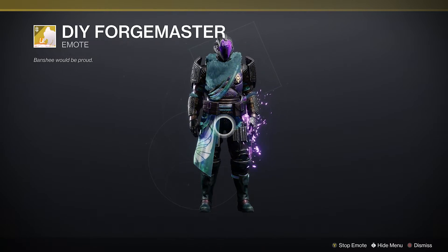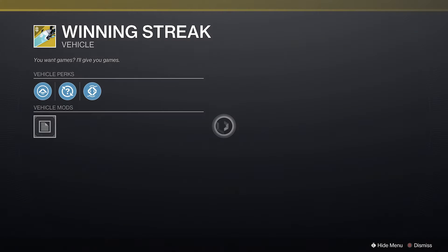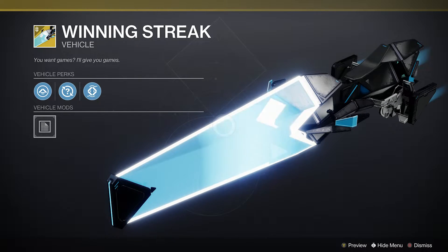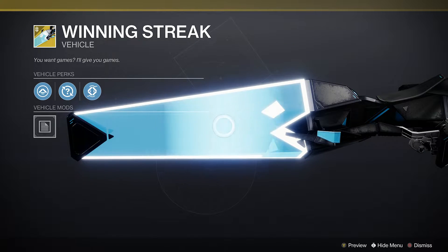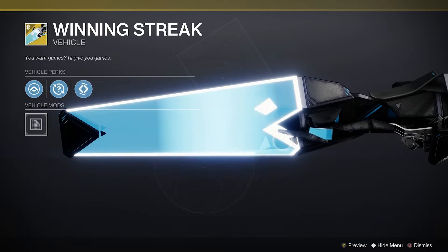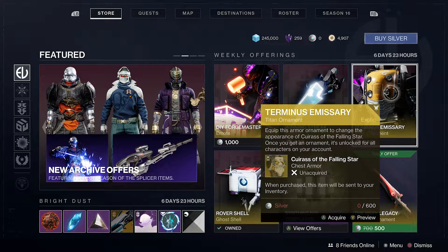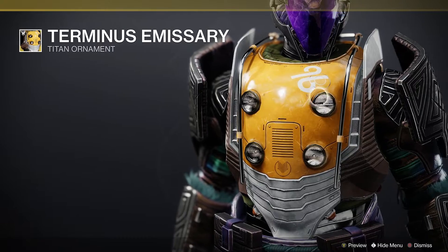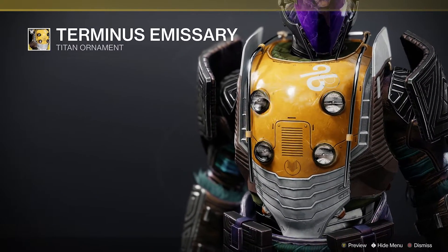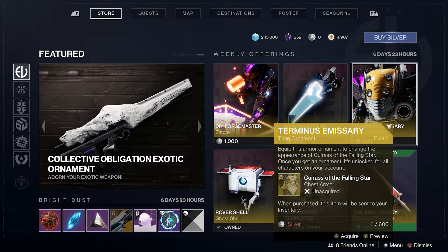The DIY Forge Master emote is going for 1000 silver or $10. We have the Winning Streak exotic sparrow, which looks like Tron. I believe there's a full set with a ghost and ship but it's available in separate pieces and not all available right now. We have the Terminus Emissary, the exotic ornament for the Caress of the Falling Star, which I believe was in the store last week as well — it looks like a transformer and it's going for 600 silver or $6.